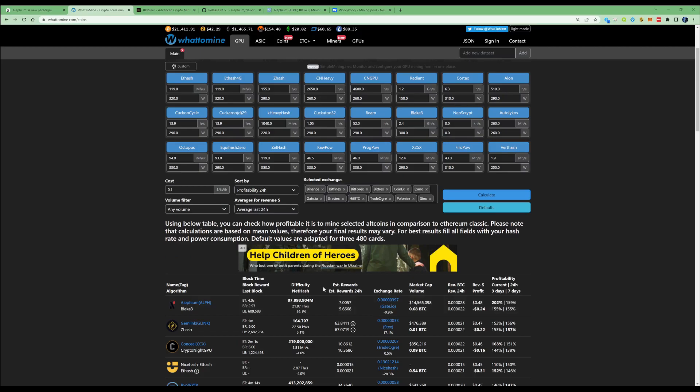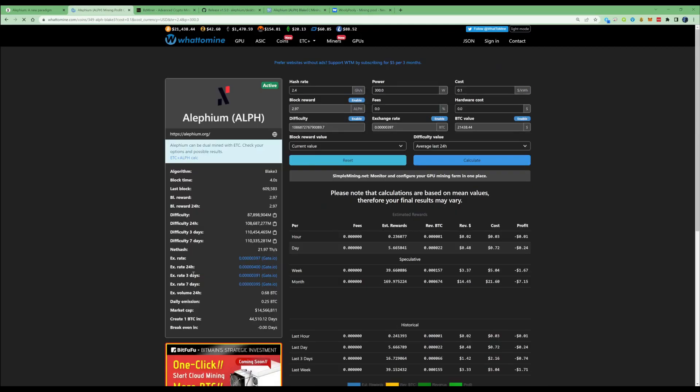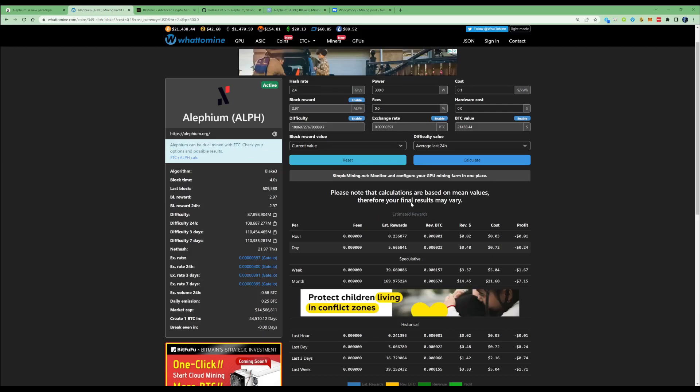If you're not aware of Alethium, it is a dual mineable cryptocurrency, very similar to coins we've seen in the past such as Zilliqa. So what I'm going to be doing in this video is show you guys how you can dual mine Alethium with Nexa, and I'll be showing you exactly how you can set your bat files up with BZminer.